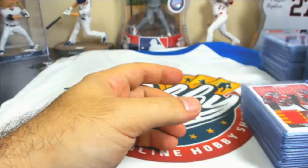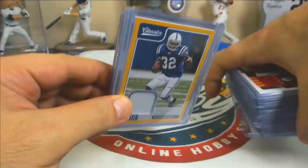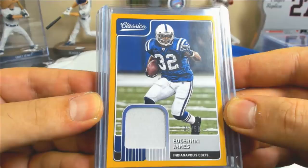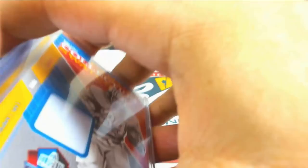Relic parallels were kind of hard to hit — we got four of them. Three golds to 50: Edgar and James, 38 of 50. Jared Goff, 46 of 50 with a multicolored patch. Aaron Rodgers, 25 of 50. On Canton Collection swatch, golds are numbered to 25 — Earl Campbell on that one.